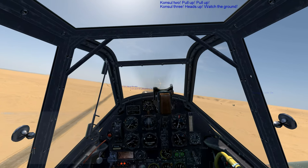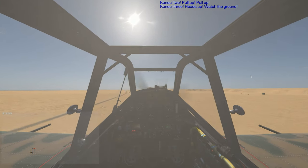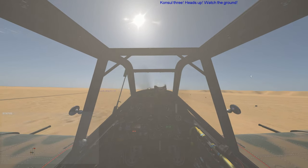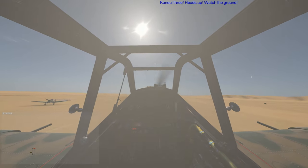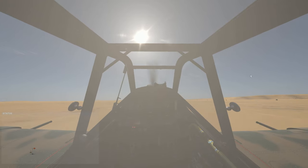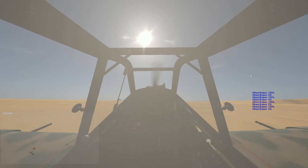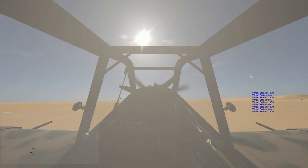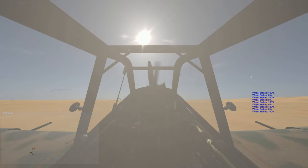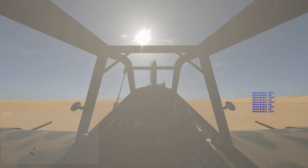We're getting low on ammo, so we break off. Tommy's down. Let's take her into the base. Landing — touchdown, made it back to base. You can tell we've got that narrow landing gear — it's really squirrely. We've got the tail wheel locked back, and we're giving it little pops of the brakes and maintaining control.